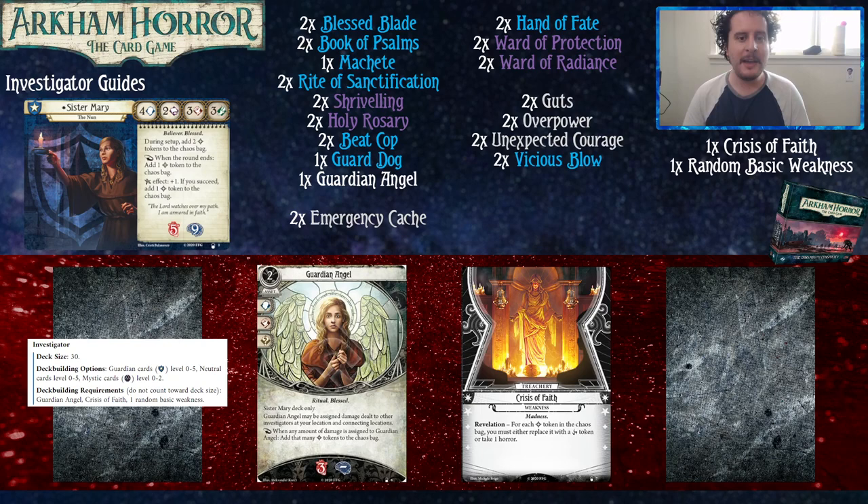It's been a while since we've done one of these guides, but we're excited to get back into them. This is for new players and we are building this with two copies of the core sets and the cycle in which they came from in mind. So we're only going to be talking about cards from the core set and from the Innsmouth Conspiracy for Sister Mary.